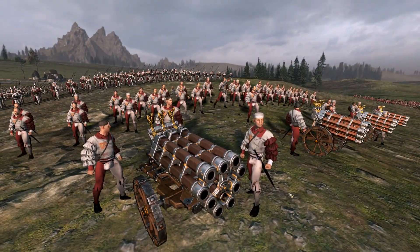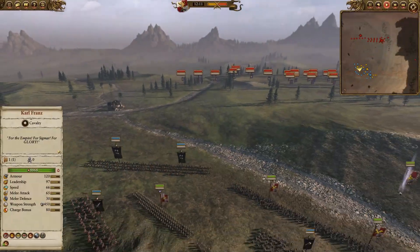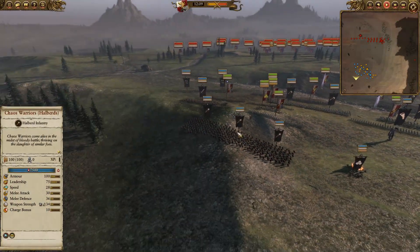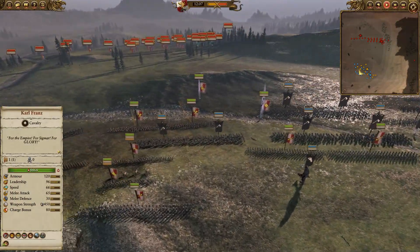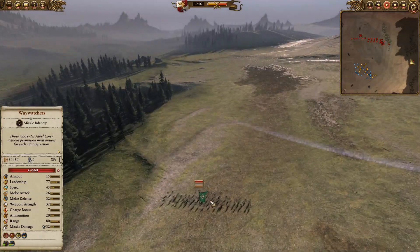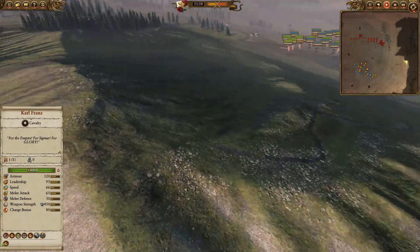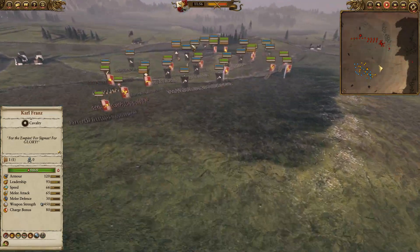I've got my Hellblaster Volley Gun deployed up on this hill. My ally is going to be Chaos, and I told my ally to deploy on the left side and present a front facing this way, because I was anticipating the Wood Elves would deploy units behind us. I was scared of the woods, that they would have surrounded us, so better for us to deploy on this side.